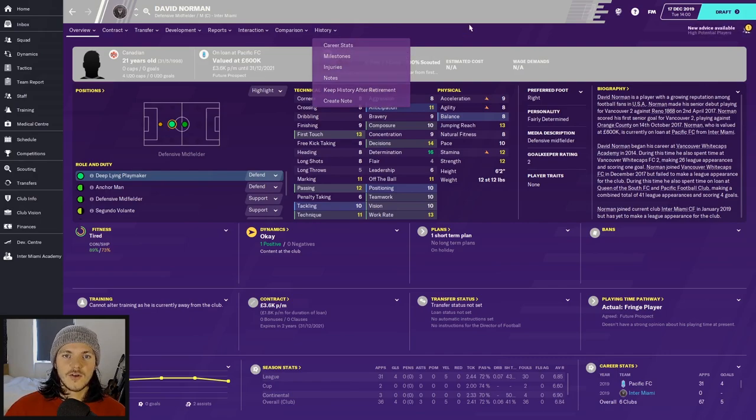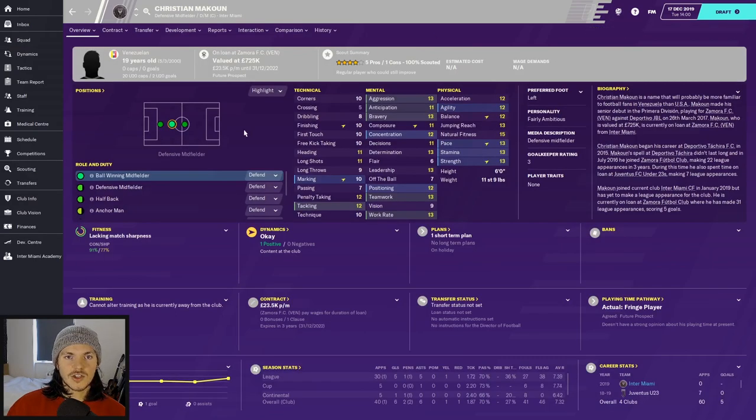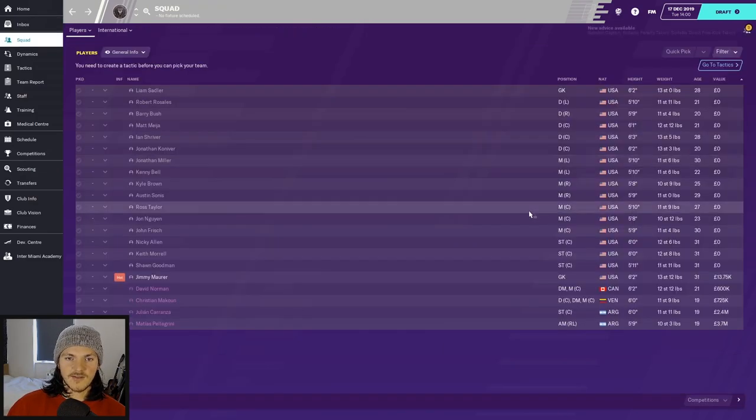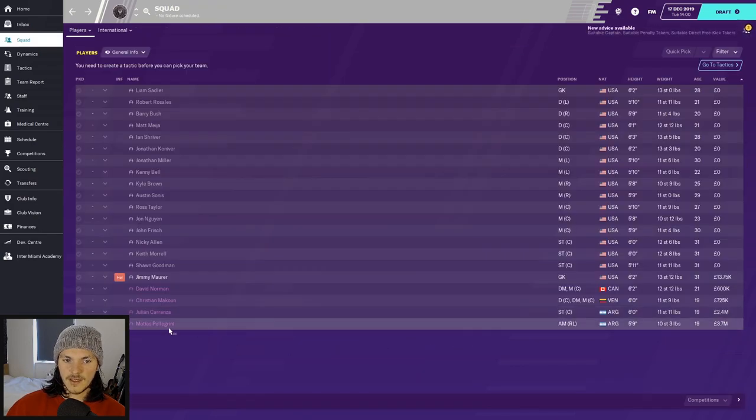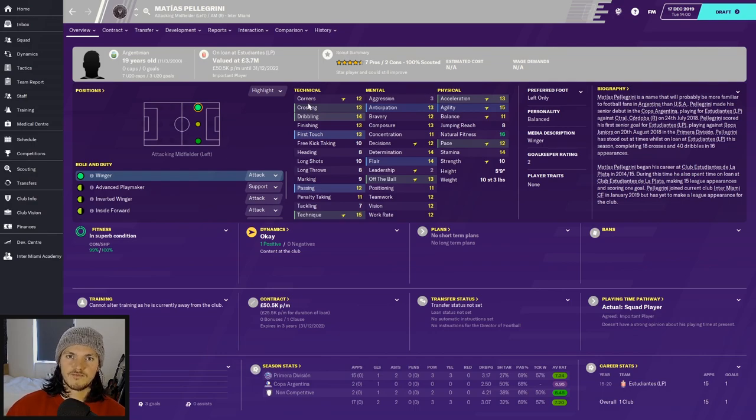David Norman is our first player — on loan at Pacific FC, Canadian, 21-year-old center mid, deep-lying playmaker. Looks alright, nothing special. Next is 19-year-old Christian McCune, currently on loan at Zamora FC — looks okay, good stats, a defensive midfielder or center half. Julian Carranza is a 19-year-old striker on loan at Barnfield — good finishing, first touch, heading, good stats across the board with potential to improve.